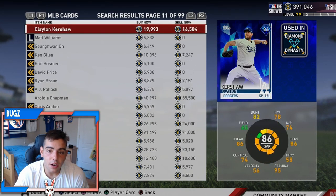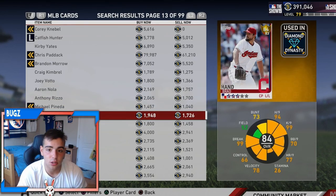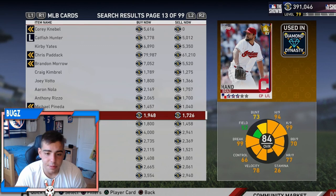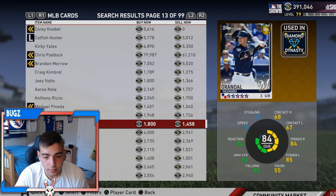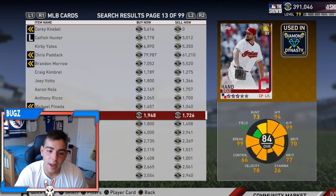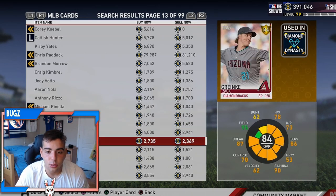A very good investment right now: Ryu did not go diamond like I said he wouldn't, and Story did not go diamond either — very good investments at their cheaper value. Brad Hand is also a very good investment at 1,900 stubs — one of the best closers in the league, 27 for 28 on saves, 2.38 ERA. He's absolutely amazing, strikes out the side a lot, very good K per nine. Zach Cranky is a good investment too. Even if the sig packs drop, you may lose a little stubs, but since there's no roster update this week it might be a very good time to pick up your investments when those sig packs drop.